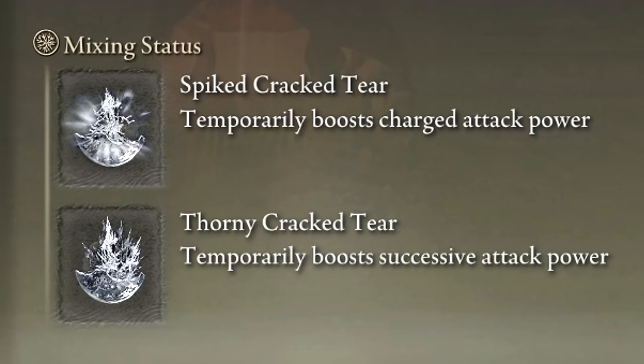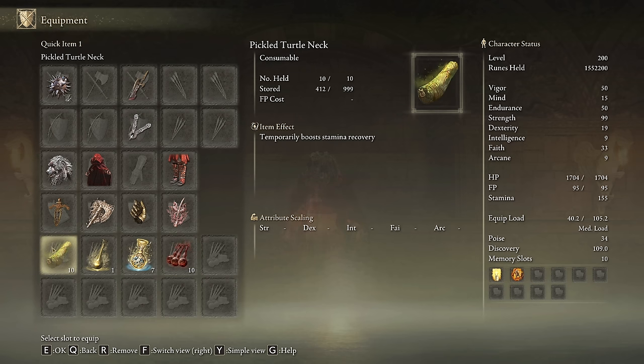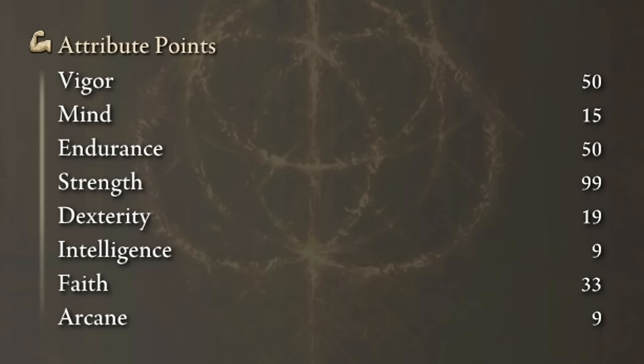This weapon deals physical damage only, so Blood Boil Aromatic is the best body buff for this build. If for some reason you can't use this item, feel free to use Howl of Shabriri — the difference is not that important. You can craft some Pickled Turtle Necks for this build, but you will defeat your target before running out of stamina. This is one of the most optimal builds in Elden Ring with 50 points on Vigor and Endurance, 99 on Strength and 33 on Faith. Golden Vow and Howl of Shabriri are going to be our main buffs.